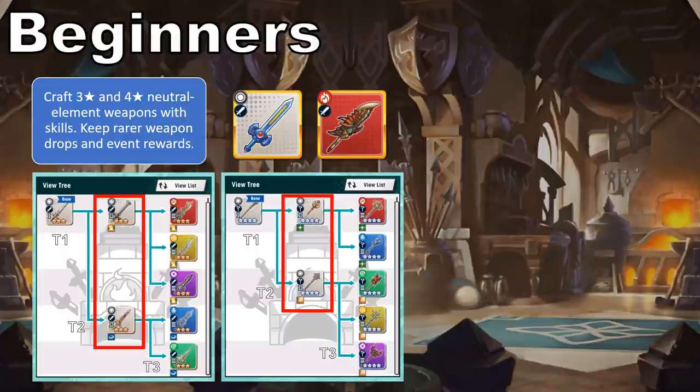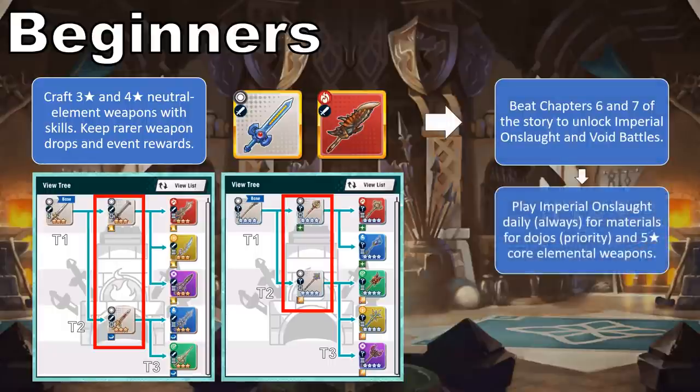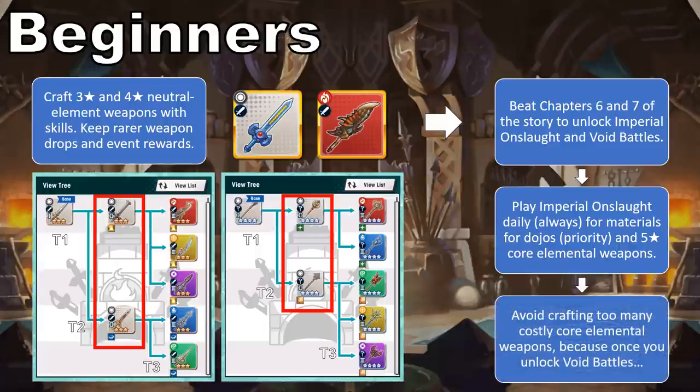You'll also need materials called insignias from the Imperial Onslaught to craft 4- and 5-star core elemental weapons. It's a good idea to play Imperial Onslaught daily anyway, due to its role in building up your dojo facilities. That said, 4-star tier 3 weapons are a pretty good intermediate might booster, but I wouldn't really focus on these for one main reason: once you clear chapter 7 of the campaign, you unlock access to Void Battles. This content is central to crafting weapons and stays a staple across the mid-game into the endgame.